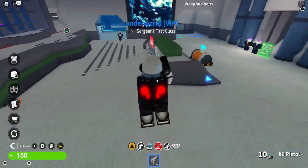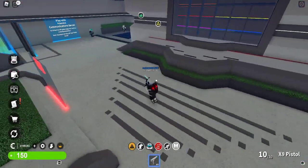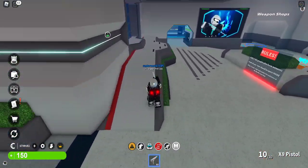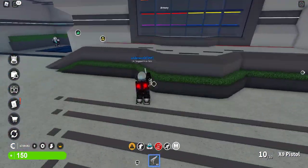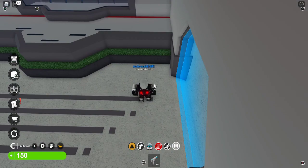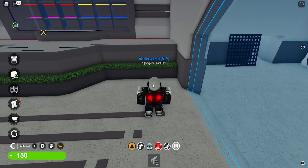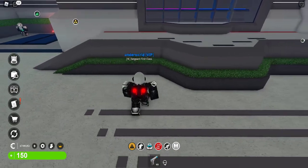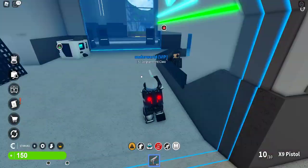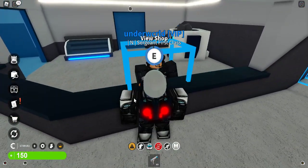As a Nighthawk member, it's recommended you join the Discord server — you must be 13 or above. I'll put a link on screen and in the description. Here is the podium — you're not usually allowed on it but since no one's hosting it's fine. Over here you can do STS, or shoulder-to-shoulder, lining up on these lines — this is how border patrols start.